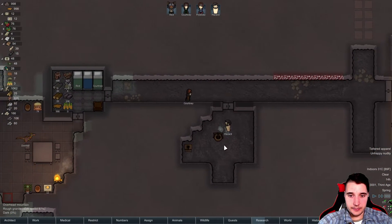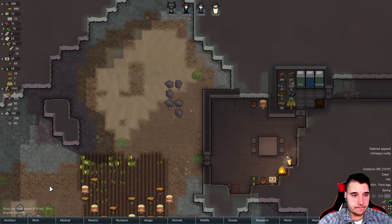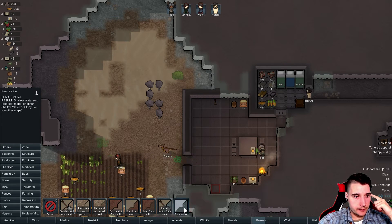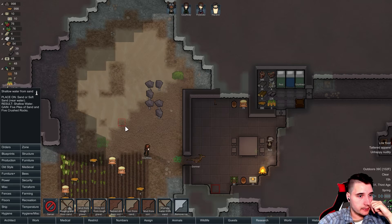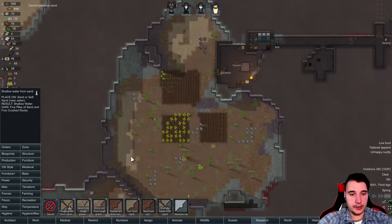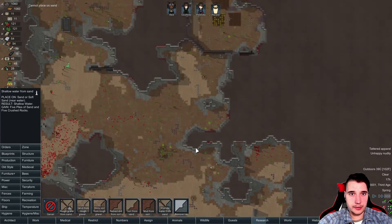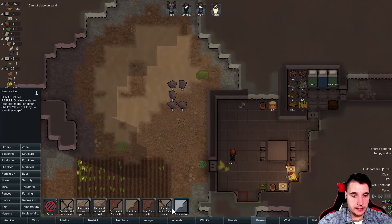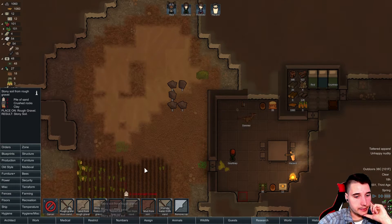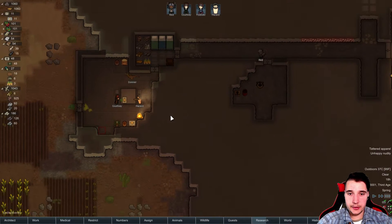Oh no, some zombies walked in my territory — more defense I guess. Hazard, is this really the place you should be cleaning? I guess that's fine. I'm happy with how things are going. Show me terraform — we can do shallow water from sand. Oh this is so good! No, we can't — there would have to be shallow water in there already. There's no water on this map, of course there isn't.